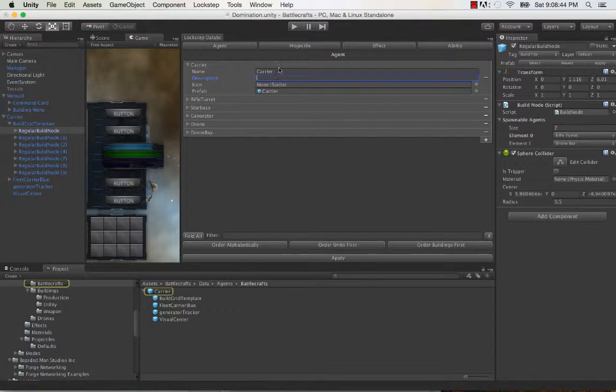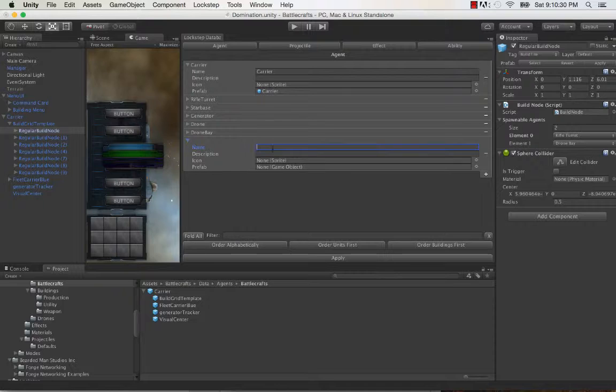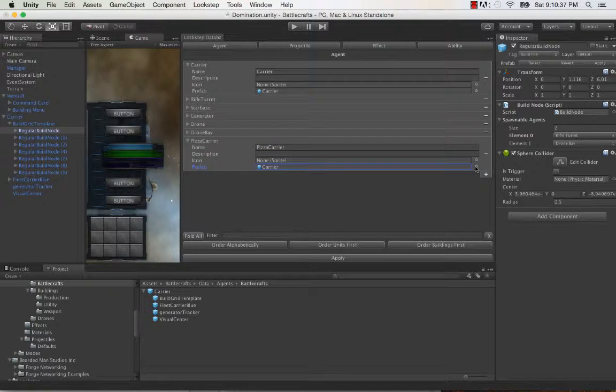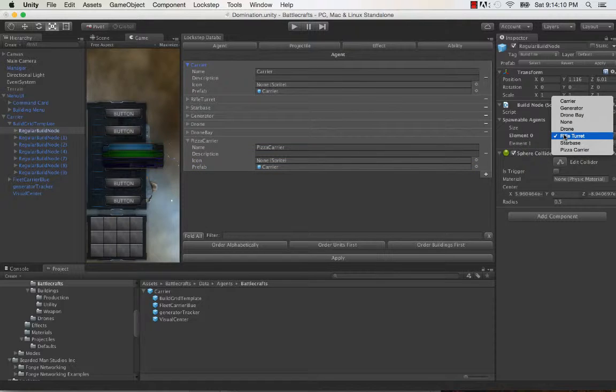For example, the icon, the description, etc. Generating a new element in the enumeration is just a matter of creating a new data item — for example, pizza carrier — and then let's give this a carrier object. Click apply, and the little circle thing runs, and in a bit it shows up. As you can see, pizza carrier is on the bottom.